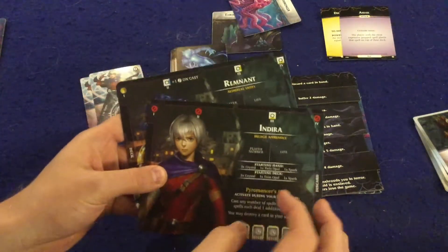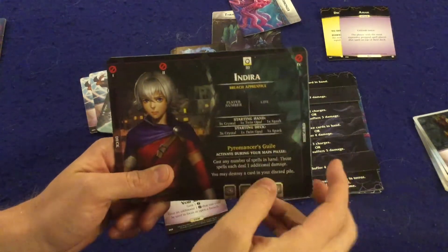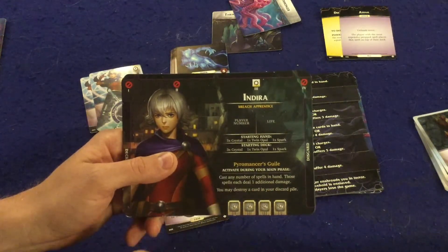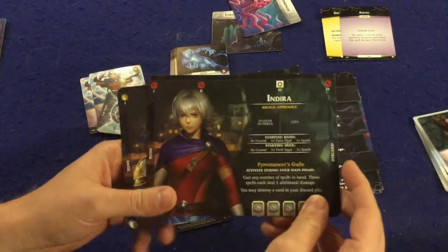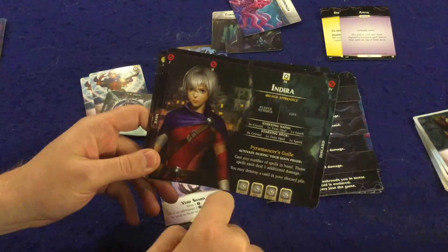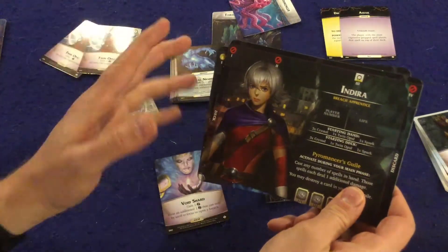Next we have the two new good guy characters. First we'll start with Indira, who is definitely out there — she's only going to have one breach total, which sounds terrible, but her unique aspect is she's going to be shooting spells out of her hand. Her special ability is: cast any number of spells in hand, and those spells each deal one additional damage. You may also destroy a card in your discard pile. Her unique card, the Twin Opals, allows her to gain a buck and cast a spell in hand — she's all about casting spells from hand.